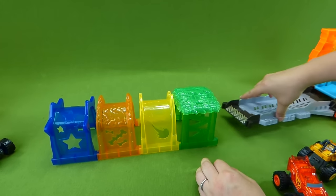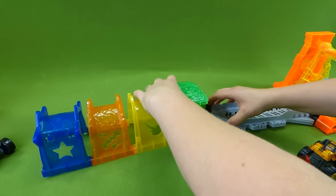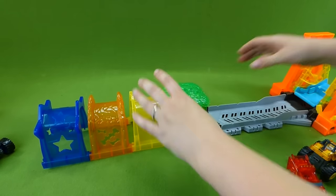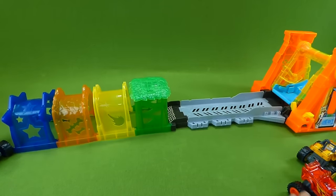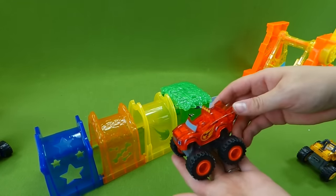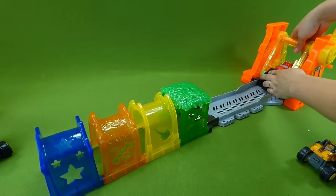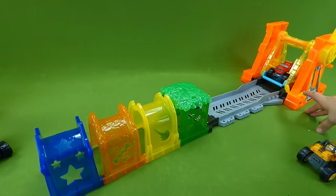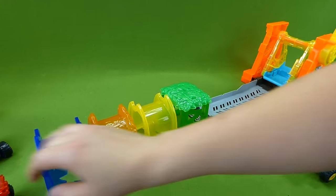We will do the launcher in the light and then in the dark. We are going to take this down here and hook it up just like that, and then we are going to take Blaze, put it in the launch - one, two, three - takeoff! And he made it all the way through.